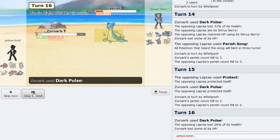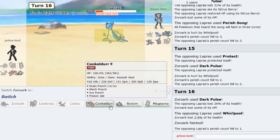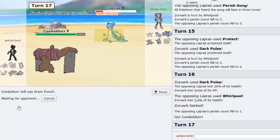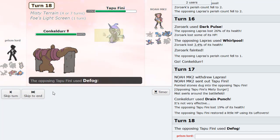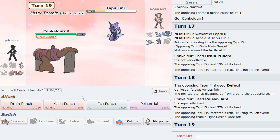Dark Pulse, Whirlpools again - okay cool. I believe now we can go into Conkeldurr and hit him with the cleanest, meanest Drain Punch. As he goes Tapu Fini - I can Poison Jab here. He doesn't know I have it, so it's all good. He Defogs - oh he got rid of my Rocks. Clever, but not clever enough.